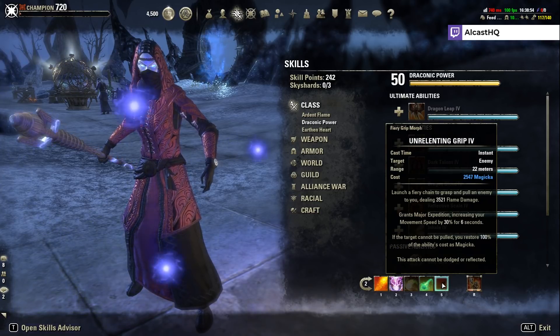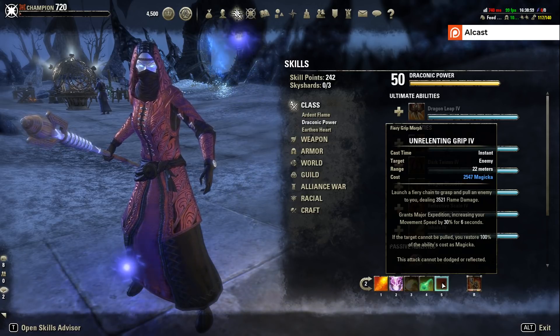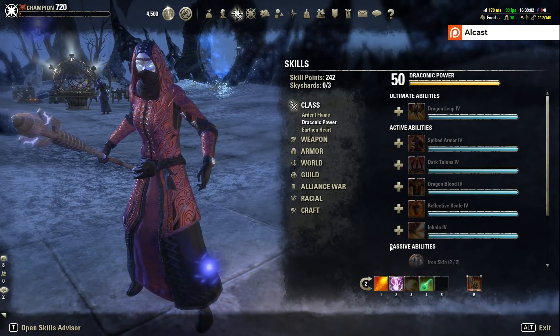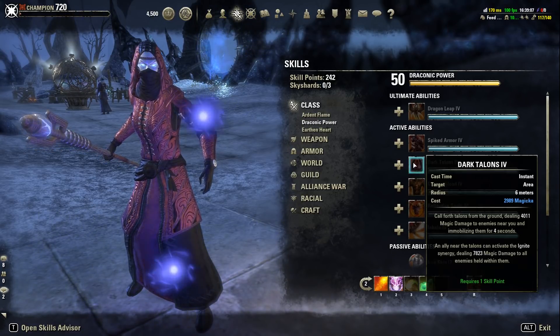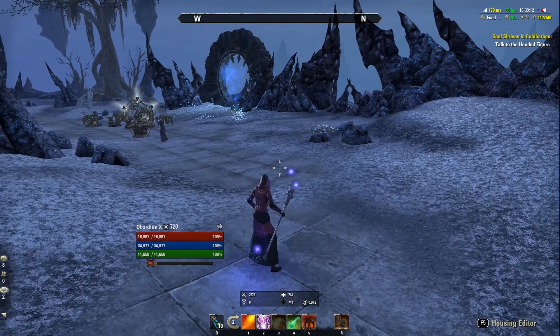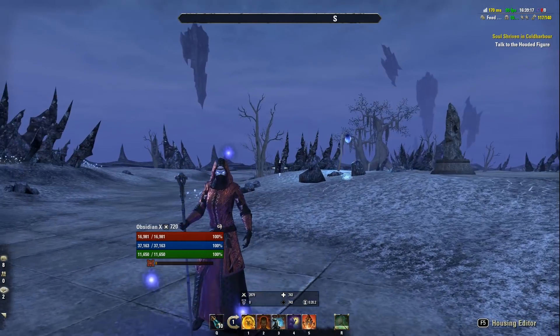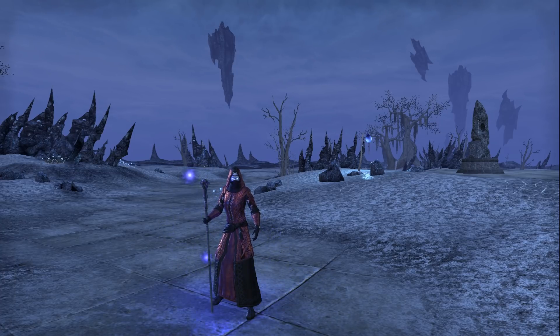Unrelenting Grip can be used to chain in mobs. If you have a tank healer, they'll use it, so you can replace it with something else — like Choking Talons to reduce damage and root enemies. That's more or less the setup. I hope you understood the base concept of the DK healer and why I set it up this way. If you have any questions, ask in the comment section below. Make sure to subscribe, thank you for watching, and have a nice day. Cheers.